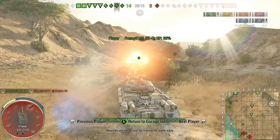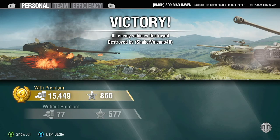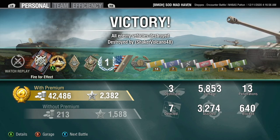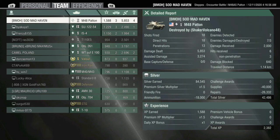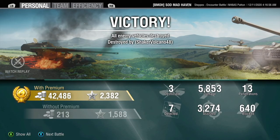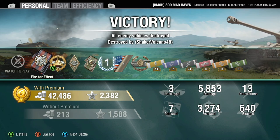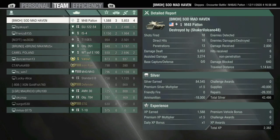So we're going to go ahead and fast forward through this. This IS-4 player kind of surprised me for how he played. Jumping back for this last match — we made money. We made 42,486. We did 5,853 damage, 3,274 assisted damage as well. Keep in mind, these games were back to back.